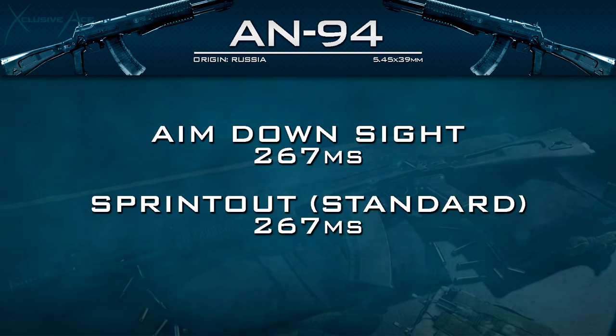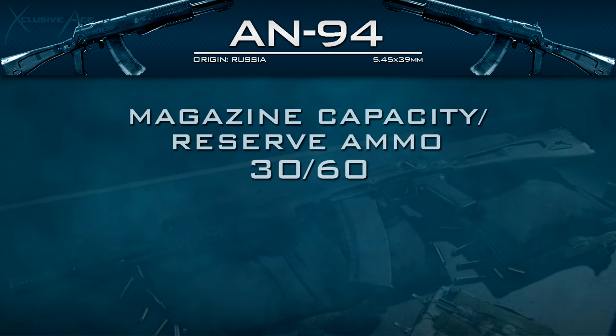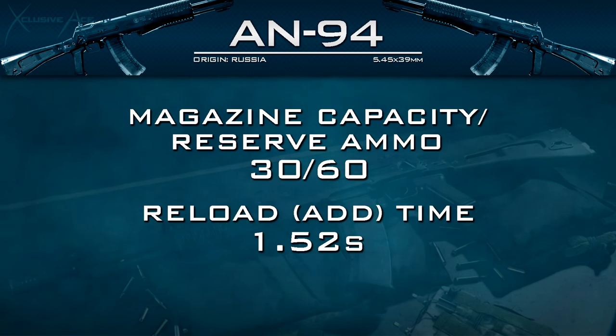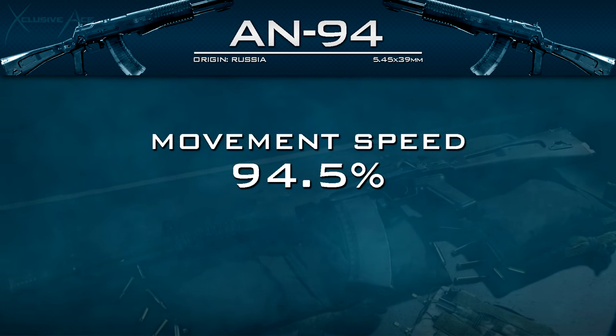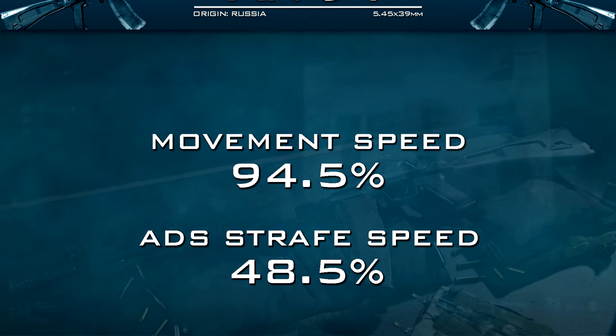I also did two two-round burst recoil plots so you can see how close those bullets will be with no attachments in burst mode — a really nice tight grouping. Moving on to handling, our aim down sight time is fairly standard for an assault rifle at 267 milliseconds, and our sprint out time is also 267 milliseconds. Tactical sprint out time is 400 milliseconds, which is also standard. Magazine capacity is 30 rounds with 60 in reserve, reload time is 1.52 seconds, or 1.12 seconds with Sleight of Hand. Base movement speed is 94.5% and ADS strafe speed is 48.5%.